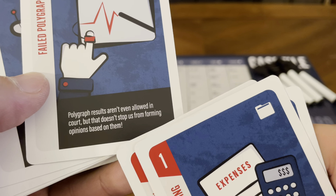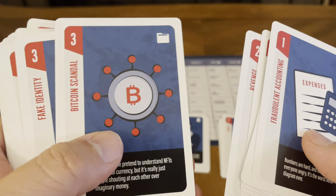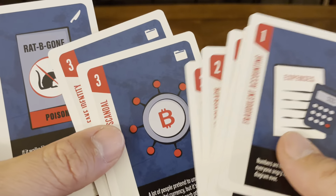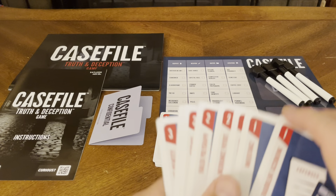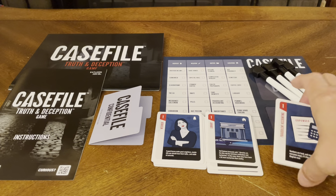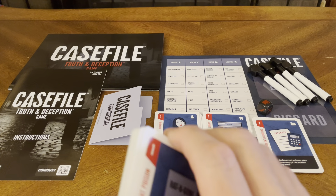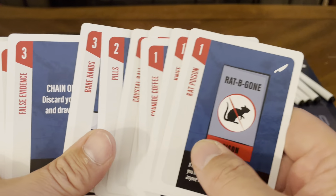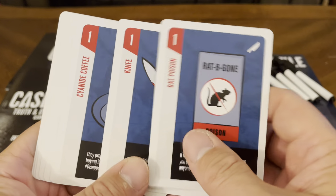Then you have your motive cards — why did they get killed? You've got the fraudulent accounting, the inheritance, the competitive rivalry, the insurance payoff, and the failed polygraph. One card reads: 'Polygraph results aren't even allowed in court, but that doesn't stop us from forming opinions based on them.' You also have the Bitcoin scandal and the fake identity. These are your motives for killing the person.